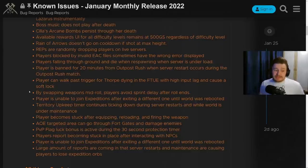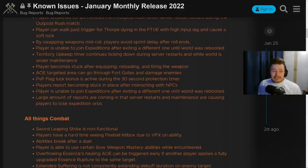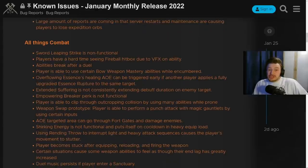AOE is targeted through fort gates and damages enemies - that's no longer going to be in PvP. PvP flag luck bonus is active during the 30-second protection timer, which makes sense to fix as it can be used to cheese things. Players becoming stuck in place after interacting with NPCs - hopefully that gets fixed soon. Player is unable to join expeditions after exiting a different one until the world has rebooted - really not good, particularly with the new mutations. Server restarts and maintenance are causing players to lose expedition orbs, but they've said we would be getting back mutation orbs that were used because Lazarus's chests were bugged.